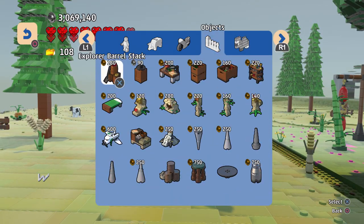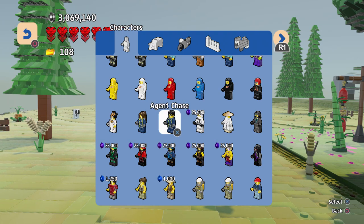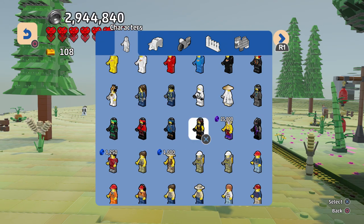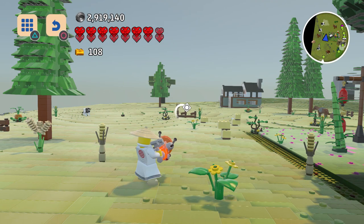Let me check everything out — if we go over here we can check out all the new characters. So far we've gotten Zane, Master Wu, Nya, Lloyd, Kai, Jay, Cole, Anacondrai, and Ninjroid.